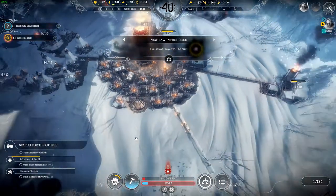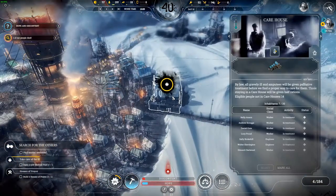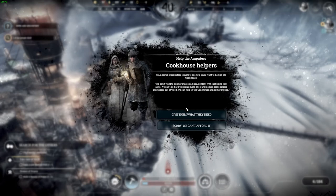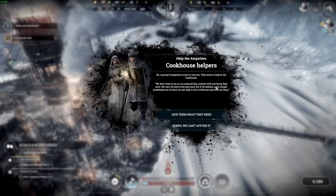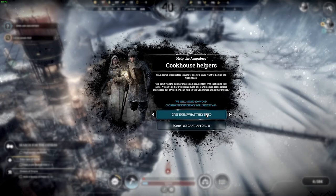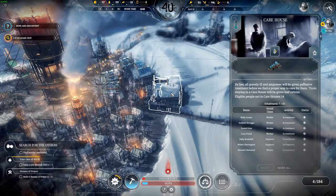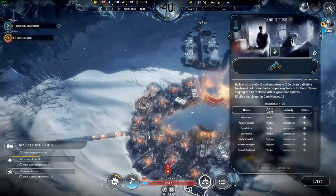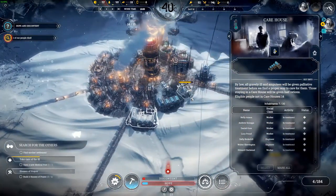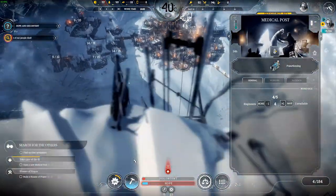I guess I can do that. Let's pause the game. I should also open a new medical home. A group of amputees is here — they want to help in the cookhouse, they don't want to sit in their houses all day. We'll need to spend 100 to do it — that's damn nice. But wait, that's the care house. Did I build a hospital somewhere? No, I guess I didn't build a care house.